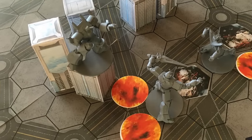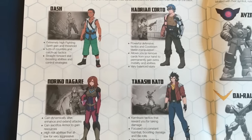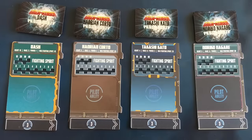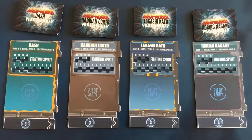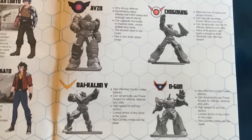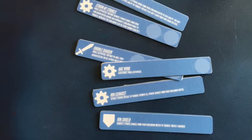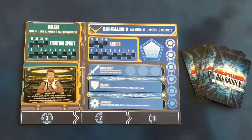Getting started in Giga Robo isn't as simple as picking a robot and heading into battle. One of the most interesting aspects of the game comes in customizing your combination of pilot and robot. First, you'll choose a pilot from among those available, collecting his or her corresponding board and deck of cards. The pilot board is where you'll track your fighting spirit, which is a resource used for making attacks. Next, you'll pick a robot for your pilot to control. Robots have their own boards and deck of cards as well as some unique ability tokens. The robot board tracks your remaining armor, shielding, and power. The pilot and robot boards connect together to form your control panel, with all of the stats and information you'll need during the game.